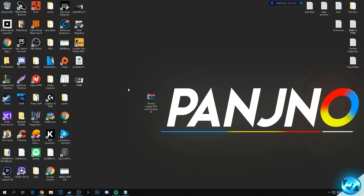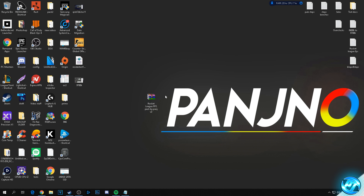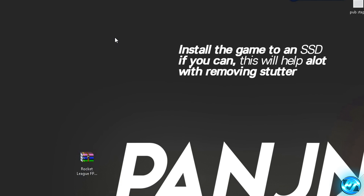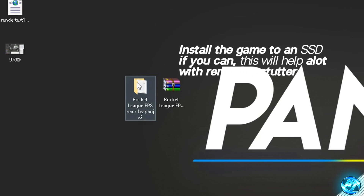Once you have the file downloaded, you'll need a program called 7-Zip or WinRAR to extract it, since it's a RAR file. If you don't have one of those programs, go to Google, search for 7-Zip or WinRAR, install it, and come back. Then right-click on the downloaded file and press 'Extract Here'. Once extraction is complete, you'll have a folder on your desktop with an identical name.